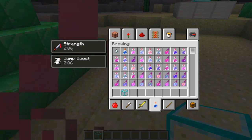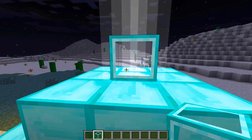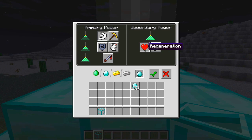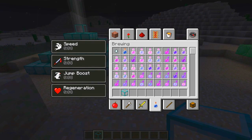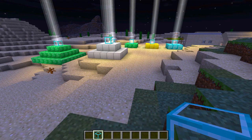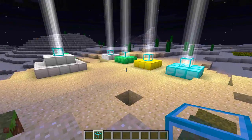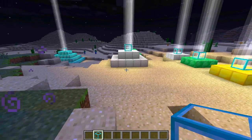Now we have strength, jump boost, and speed. Moving over to the final tier four, we put in a diamond and pick any buff - for example speed again. Because it's the fourth tier, we can also pick regeneration, which isn't available on any of the other tiers. After clicking done and moving away, we can see a full sidebar of really cool buffs. If you stay in the area, you'd have all these buffs pretty much permanently as long as you kept fueling the beacons.